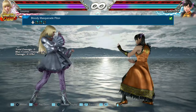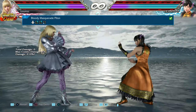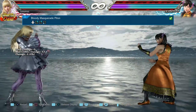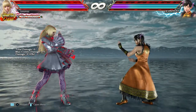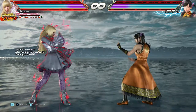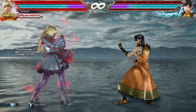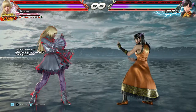In Tekken, you shouldn't always attack. Sometimes you also have to defend. When you stand idly, you defend by default. However, if you want to make sure you are continuously blocking, walk back or duck. Now the last two things are the rage art and the rage drive. Both of them will be activated as soon as you have 25% or less HP, which you'll notice when you have a red aura around you, and they can only be activated once per round.